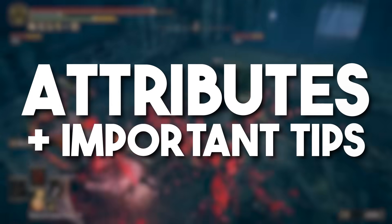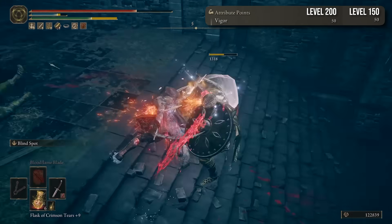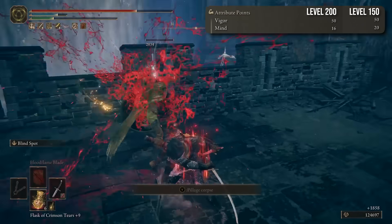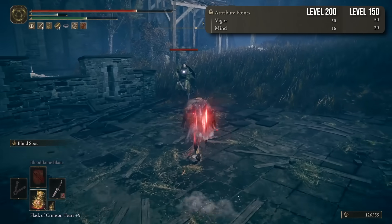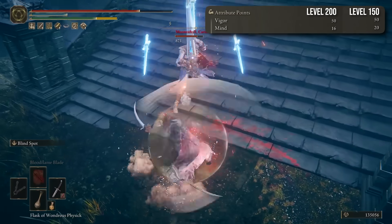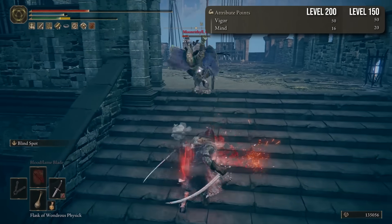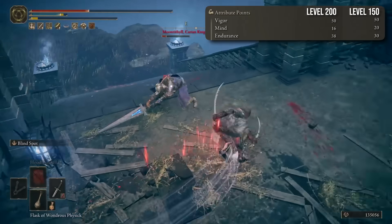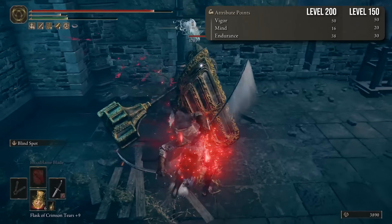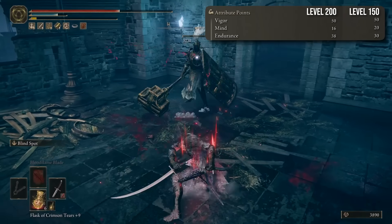Let's talk about the stats required for this build. I have 50 in Vigor in order to have enough health to eat some hits — enemies hit hard in the DLC and you need enough HP to tank hits if you make any mistakes. My Mind is at 20; it's not that important since Blindspot only costs 9 FP every time you use it. You could even go lower with Mind if you have quite a lot of FP flasks. I have my Endurance at 35 — we've bumped it up quite a bit since using this weapon consumes a lot of stamina. There have been times I've run out of stamina which put me in a tough situation, so watch out for that.